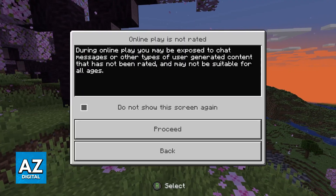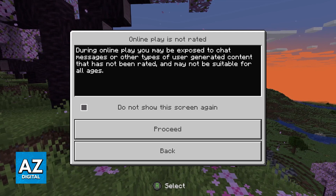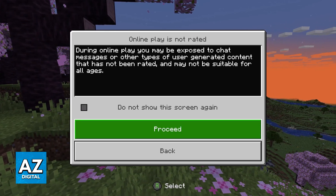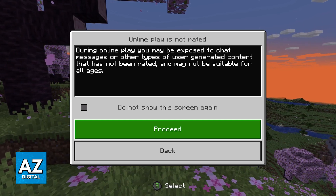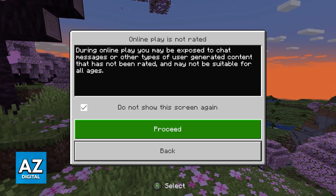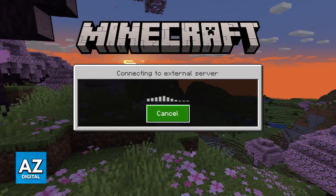They are going to work without any issues and you will be able to see the connection. I got a warning for a port connection, but don't worry — it is still able to play. You might get this little online play warning, so just make sure you read it. You can tick the box if you want, and afterwards just go ahead and proceed.